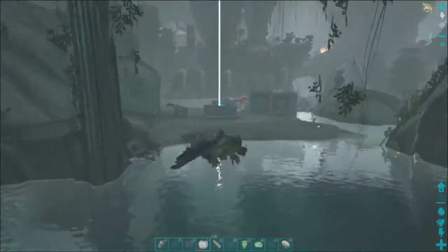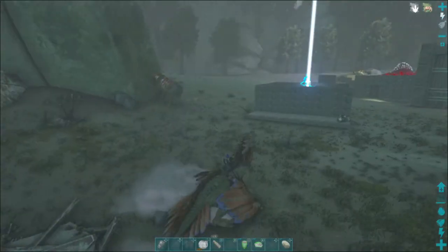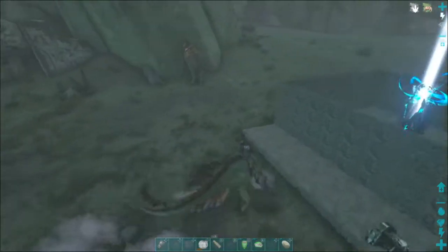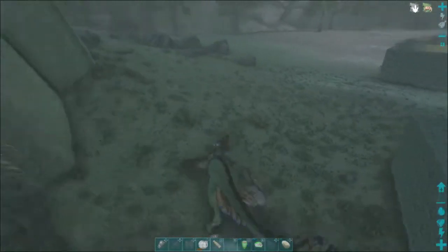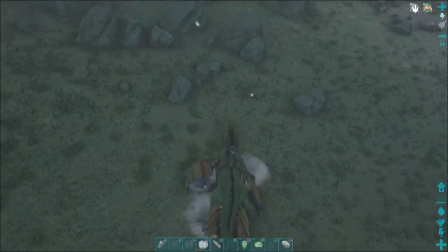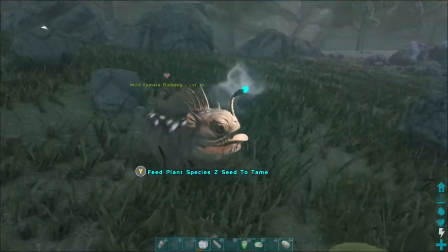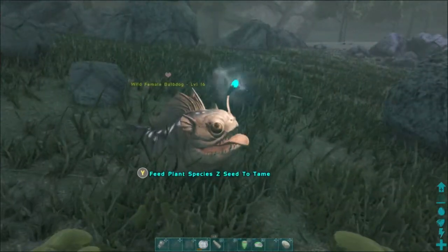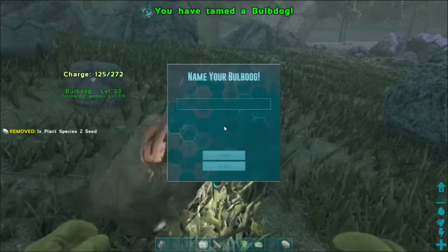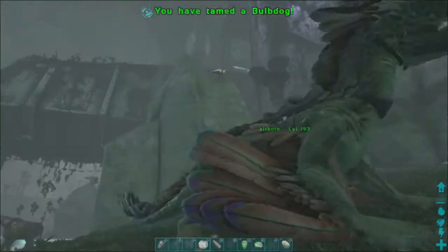Bulbdogs are common all over the map no matter what zone you're in — the green, the red, the blue zone. There's a Bulbdog right here. Just walk up to him and see where it says 'Feed Plant Species Z.' He was only level 16 so it was a real quick tame.